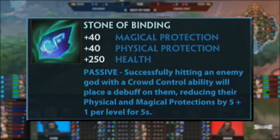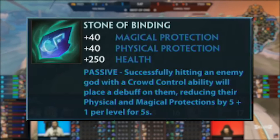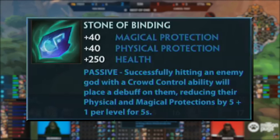Stone of Binding has also been minorly reworked into a full tier 3 item with beefier stats and the passive now scales with level to make it a bit more useful in the late game rather than just being an early game pickup like it used to be. This would appear to be the last remaining tier 2 item in the game, gone now.